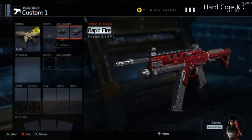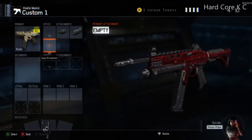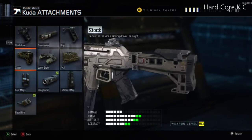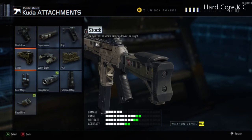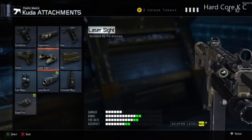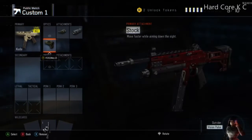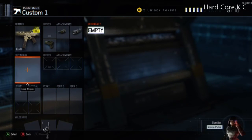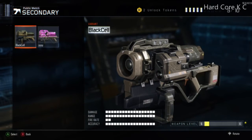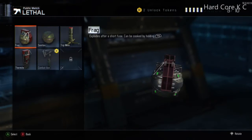Long Barrel gives you extra range as well. Then Primary Gunfighter one, two, or three — you'll only need one of them. What you want to do is put on Stock. Stock is amazing, it's one of my favorite attachments. Laser Sight would be good because it's hardcore and there's a lot of hipfire, but Stock is great because you can aim down the sights and still move around freely.